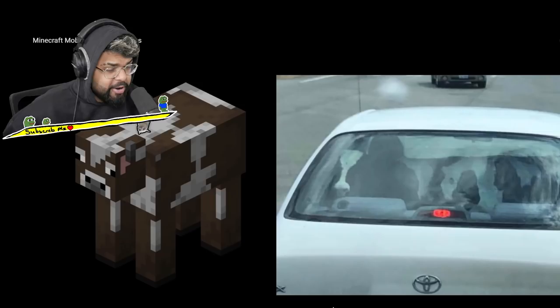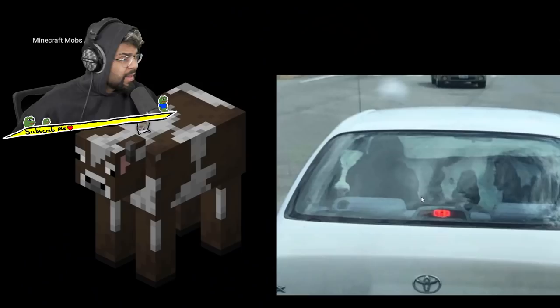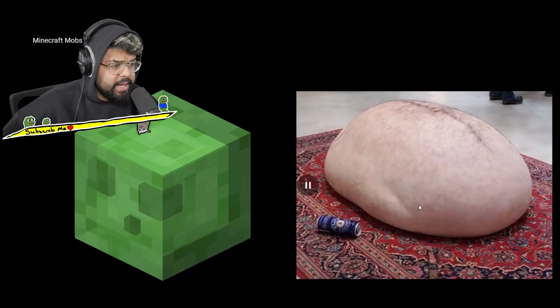We got a cow coming up — it's a flipping cow in a car! How can you fit a cow in a car, especially a Toyota? Are you kidding me? How the flip did you manage to do that, and most importantly how is he even gonna get out?